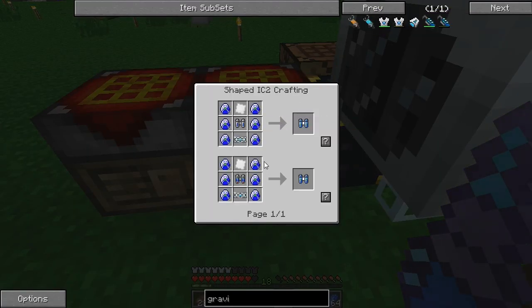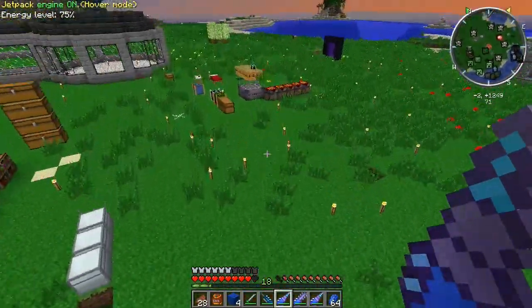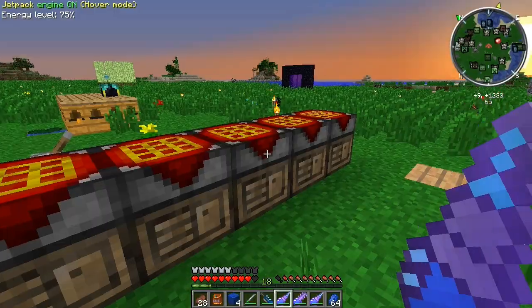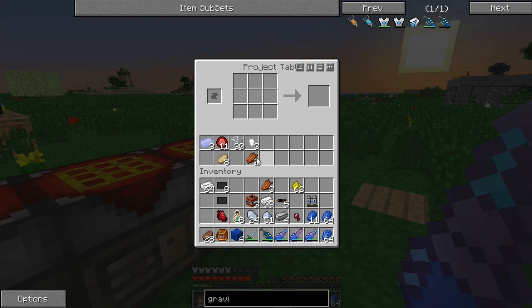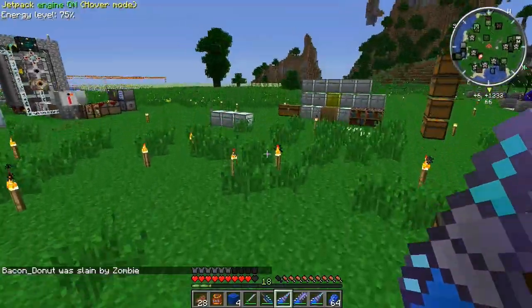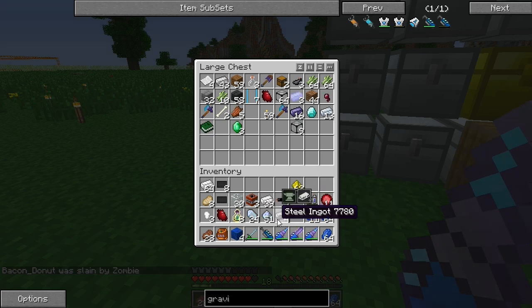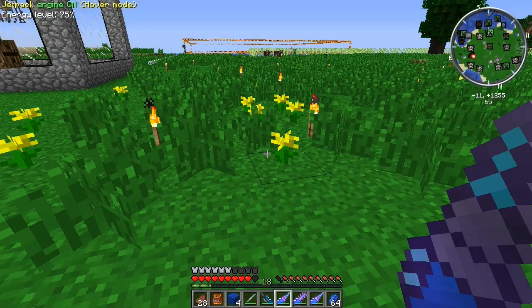Now let's see what we need: a superconductor and an iridium plate — that's not bad. I'm going to grab one more workbench table. I've just got iridium nuggets and stuff laying around, no big deal. I need to type back to iJevin real fast.